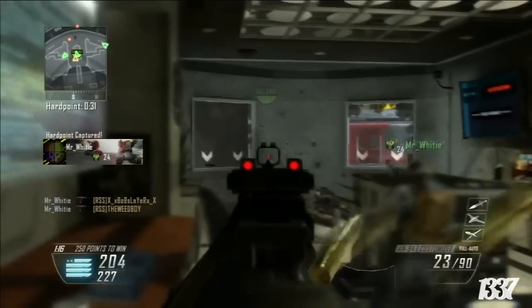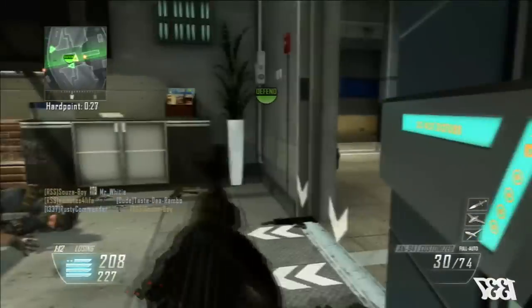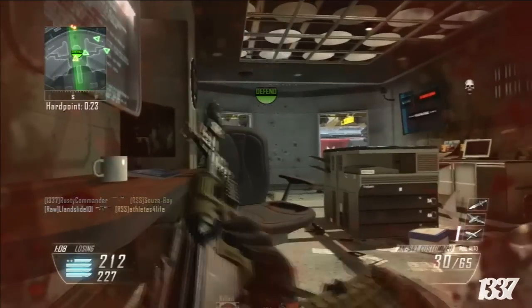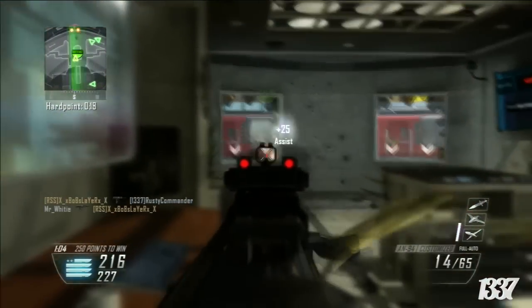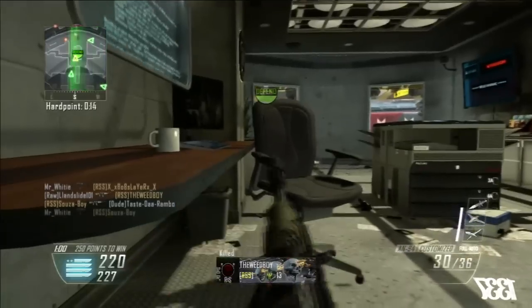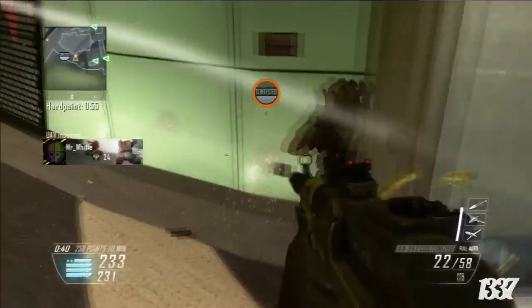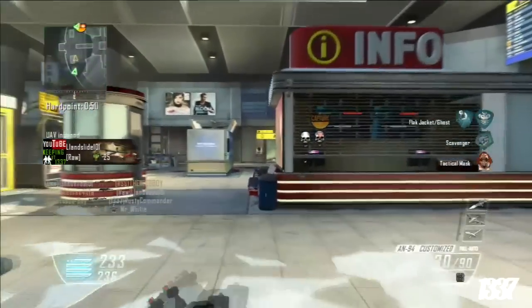Things like stealth helicopters and VTOL warships are options, but you don't want to go too high with killstreaks. You want to keep it simple and have your whole team run UAV, counter-UAV, and the third killstreak is up to you. In my opinion, if you have counter-UAVs and UAVs up the whole time you're most likely going to win. Most people use Ghost in league, but some don't, so you have a huge advantage over those who don't use Ghost.